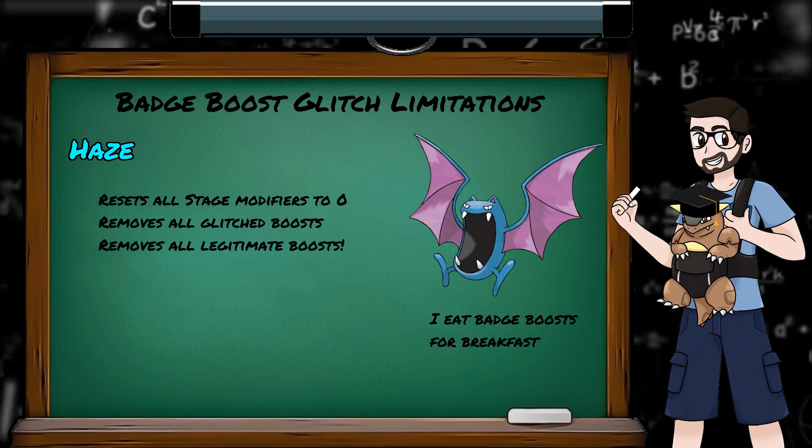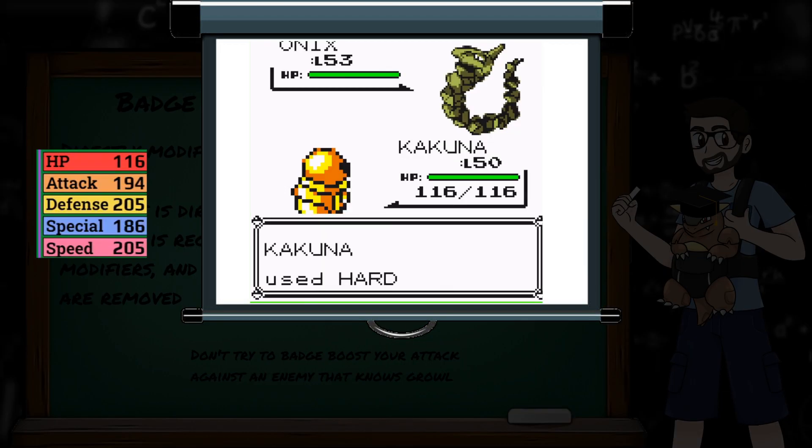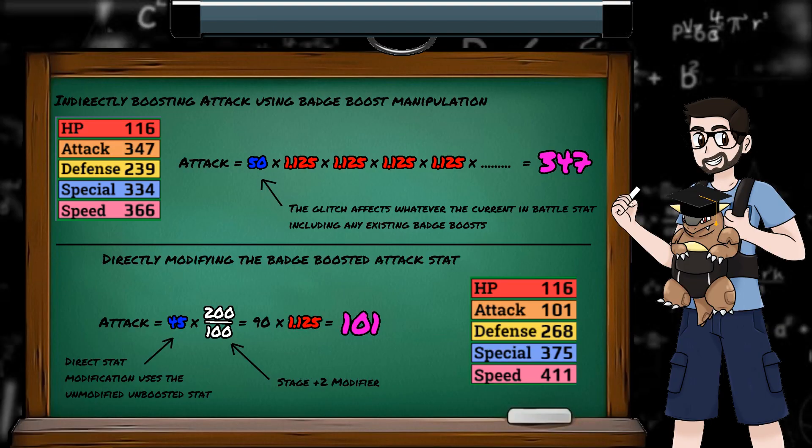If the move Haze is used, all of our stats get modified down to their zero-stage values without any badge boosts — not even the ones we're supposed to get after entering the battle. If a stat that's been boosted gets directly modified by a move, we go back to the stages table, which is multiplied against the unmodified stat value, and then gets one legitimate badge boost. So if Kakuna's attack has reached 347 through badge boost manipulation, and you decide to use Swords Dance to boost it further, it doesn't stack — instead it gets calculated correctly as 45 times 2, which is 90, times the single badge boost, giving 101. By purposely increasing our attack, we've actually ended up with lower attack than we had without touching it.